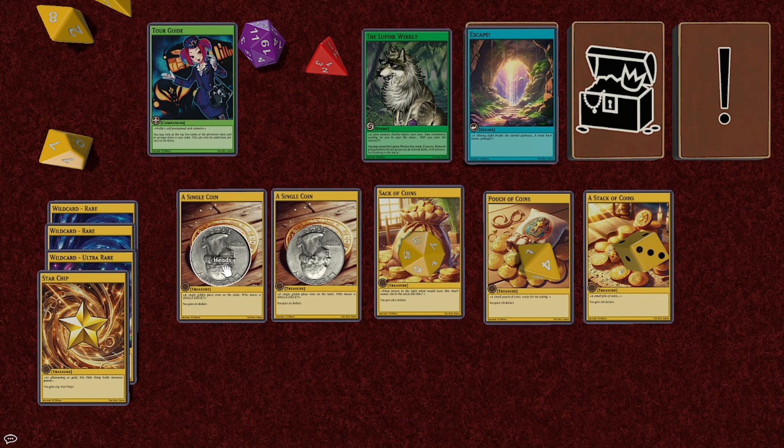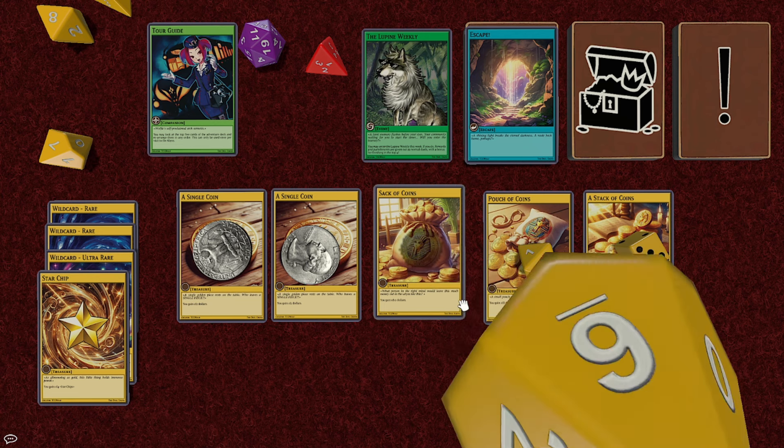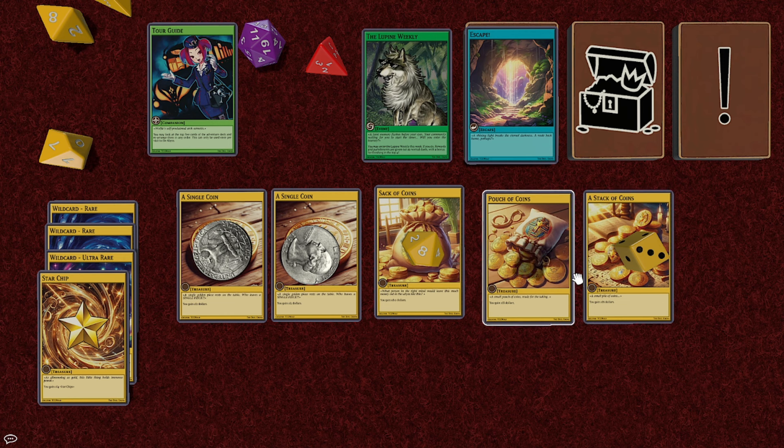There's another single — I don't need a Starship right now, but sure. Sack is good, Pouch is good. That's not completely terrible. We get a bunch of wild cards. That ultra — there's only one of these in the entire deck, so that's valuable. We have a bunch of money as well.